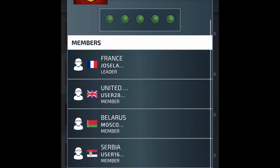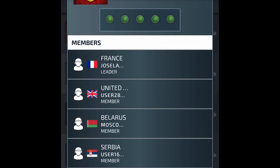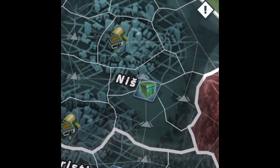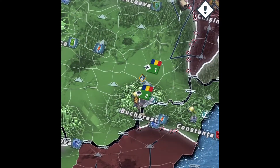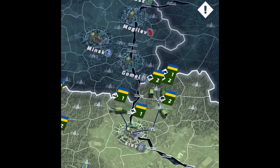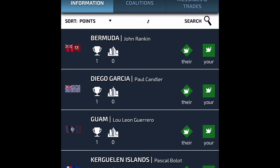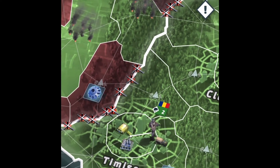Another coalition was formed in Europe — they're pretty strong, not as strong as us, but there is a threat. Serbia is in it and Serbia is right next to me, so they might invade. I'm way bigger than them — I could probably hold them off, but I'd ask for help from Poland or Ukraine if needed. Looks like they're going for Belarus. They asked me to take Serbia, but I'm already declared war on three countries so it's too late for that.